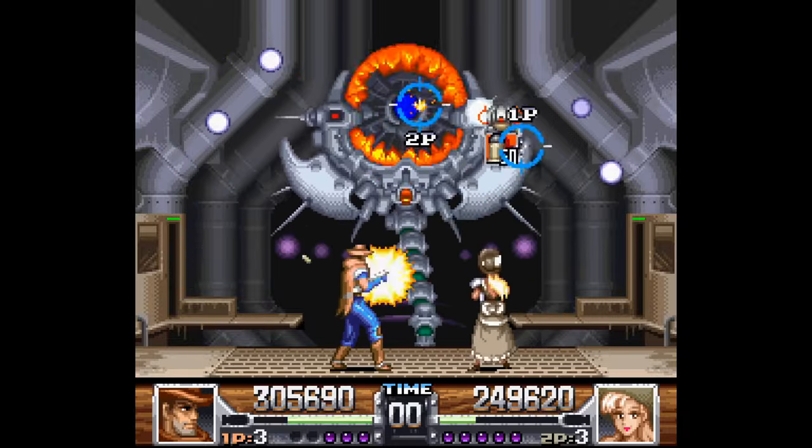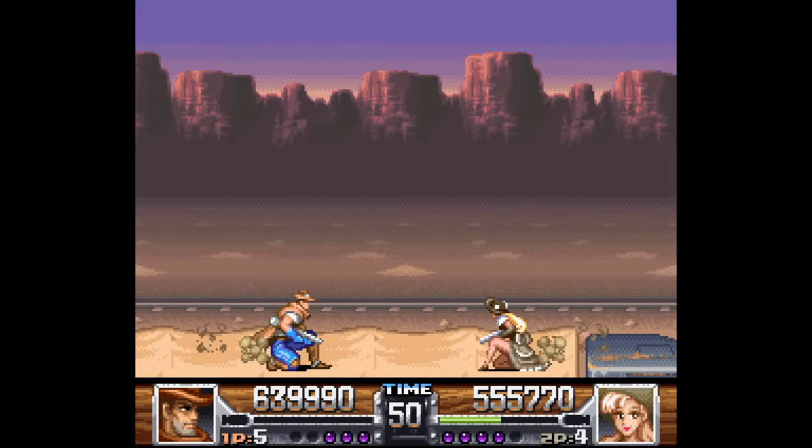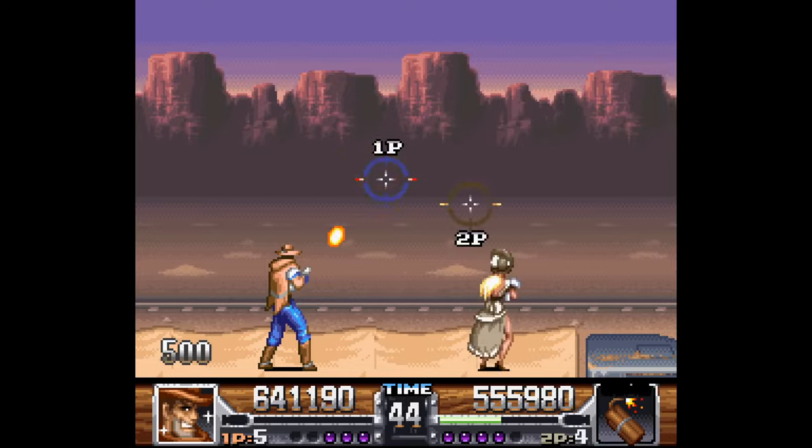Wild Guns on Super Nintendo is a great cabal shooter set in the Old West. You do your best to dodge while using the cursor to shoot enemies. This is another all-time classic co-op game.